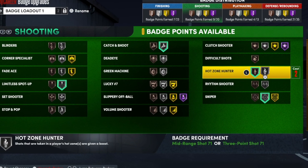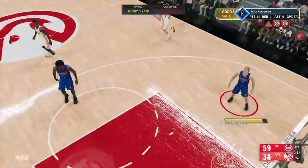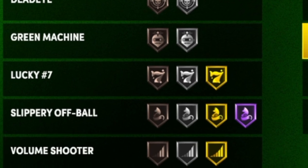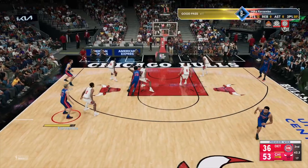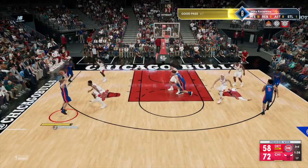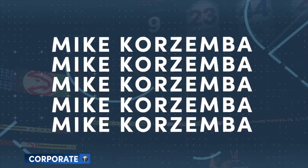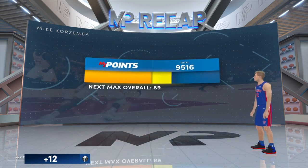After Sniper, equip Lucky Seven. Just a reminder — the badges we are equipping are just to grind; they are not the best badges for park or pro-am. Equip Lucky Seven since we will be shooting very early in the shot clock to maximize possessions per game. Lucky Seven gives a boost for shooting a mid-range or three within the first seven seconds of a possession. As you can see on screen, with everything I've described I was receiving about 10,000 XP or more per game on only five-minute quarters — much more efficient than 12-minute quarters and just much easier.